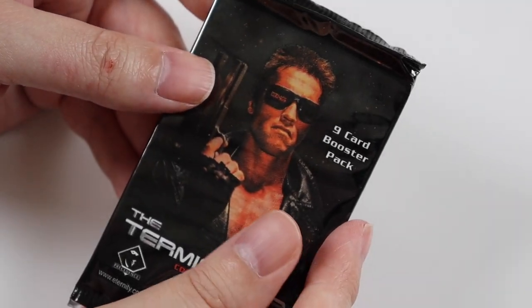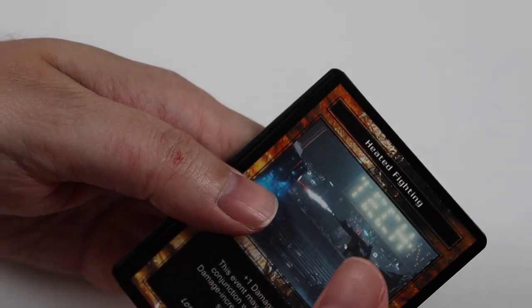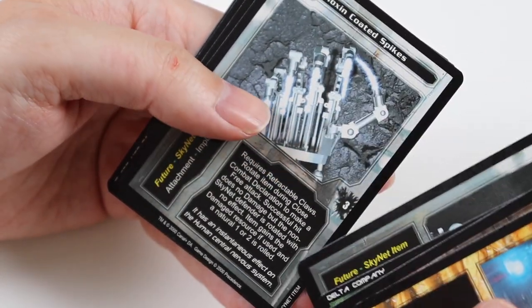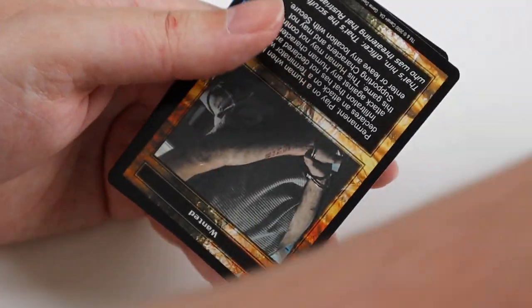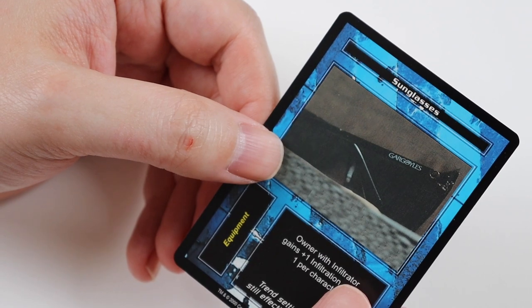So this is the last pack of the third box in my Terminator box openings — one more box after this. In this pack we get Heated Fighting, Rubble Hills, Private Boker, and Retractable Claws. Uncommons of Toxin Coated Spikes, Walking Shadows, and Mobile Assault Unit. Rare Card is Wanted. And a Common of Sunglasses.